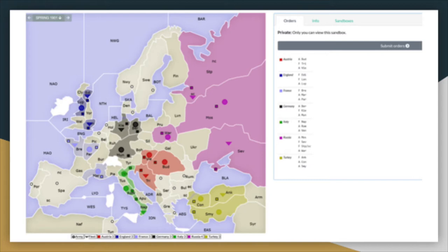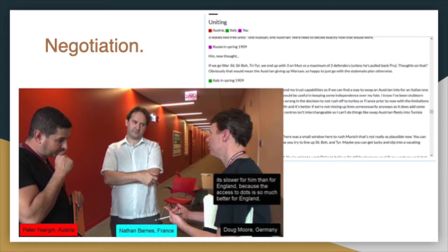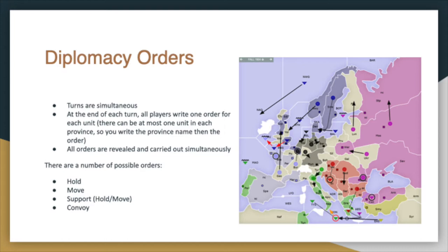What makes diplomacy different from other board games? Why does it have that cult following still? One word: negotiation. Other games feature negotiation as a supporting mechanic — you might negotiate a trade in Settlers of Catan, or try to convince someone not to attack you in Risk. Some games market themselves heavily around negotiation, like Game of Thrones the board game. Diplomacy goes above and beyond. Its primary mechanic is negotiation. You're encouraged to use the majority of your turn — usually 15 minutes in face-to-face — to talk to other players and convince them to do what you want.